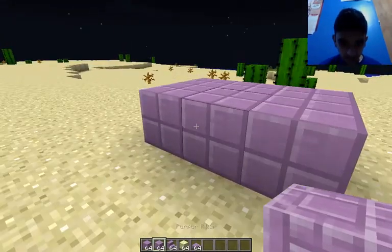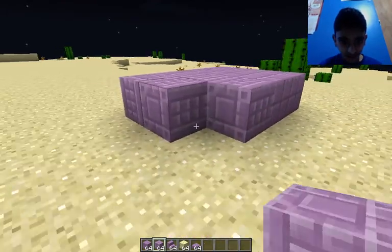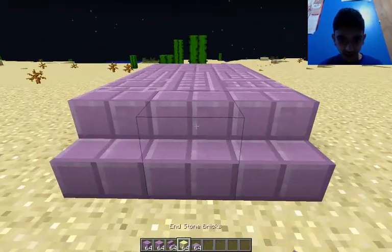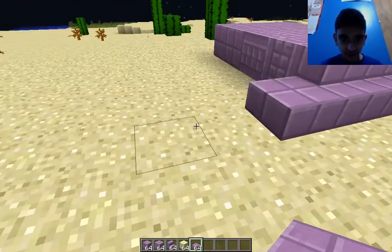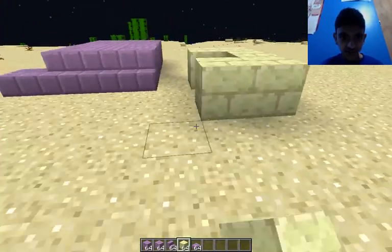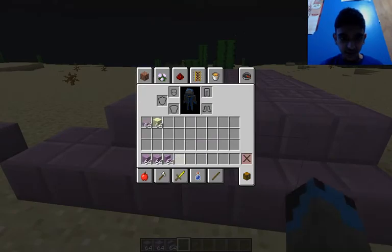So these are the new blocks. We have purple block, purple pillar, we have purple stairs, we have some purple slabs, and then some end stone bricks. Okay, so that is it for those.